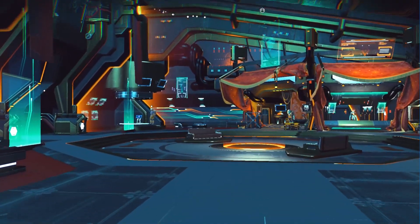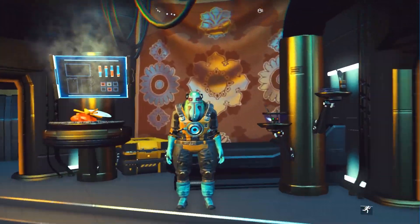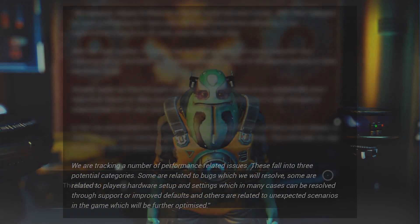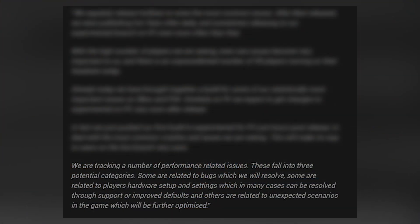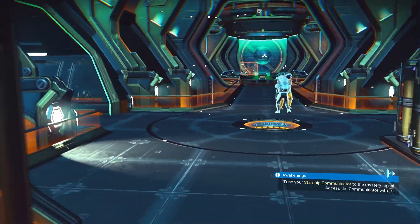Hello Games also responded, and that can be read in the article as well. Essentially, Sean Murray broke down the situation into three categories. To quote him: 'We are tracking a number of performance-related issues. They fall into three potential categories. Some are related to bugs, which we will resolve. Some are related to players' hardware setup and settings, which in many cases can be resolved through support or improved defaults, and others are related to unexpected scenarios in the game, which will be further optimised.' So two of those categories are something Hello Games will need to sort out, whereas the middle one is something players may be able to address themselves.